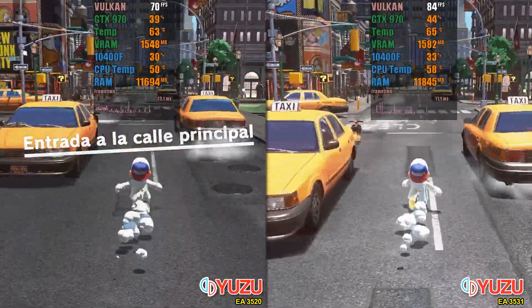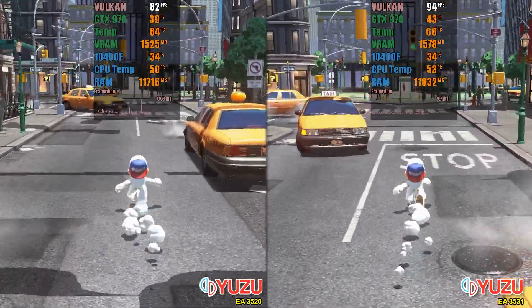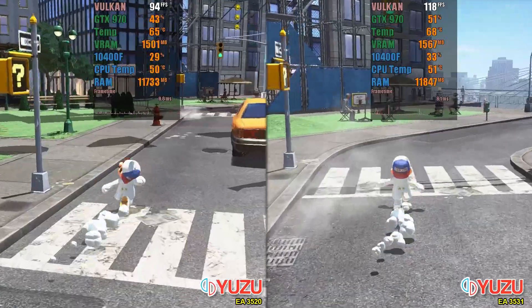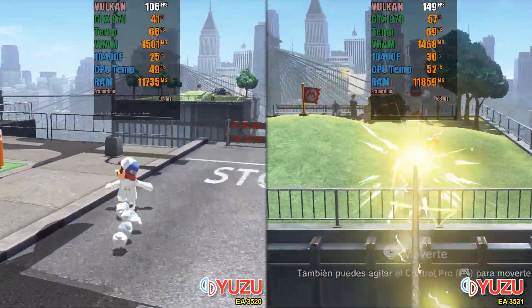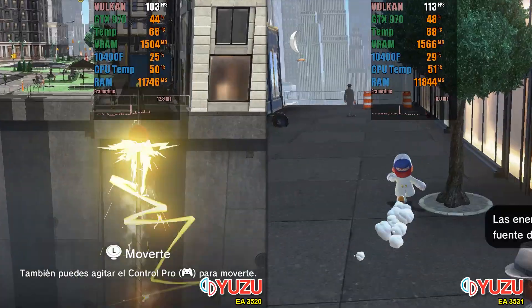Super Mario Odyssey is undoubtedly one of the best games on the Switch and a must-play experience for everyone who has the emulator. With the new update, we can clearly see the improvement made in lighting, which was previously a problem in several games and hurt the overall experience. Additionally, there has been a performance gain of up to 30%, making gameplay even more enjoyable. If you haven't updated yet, this is a great reason to do so.